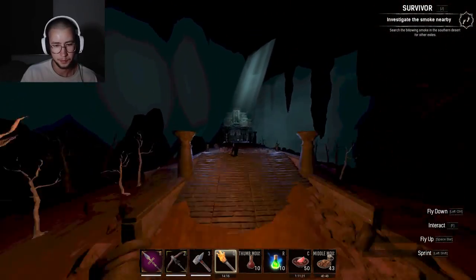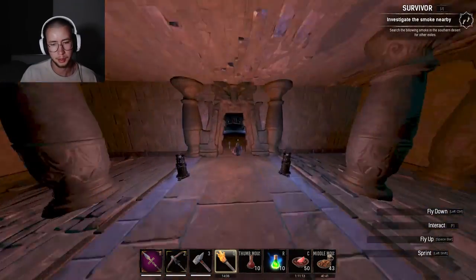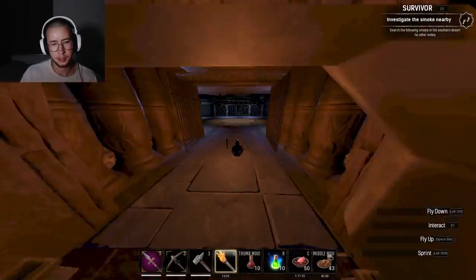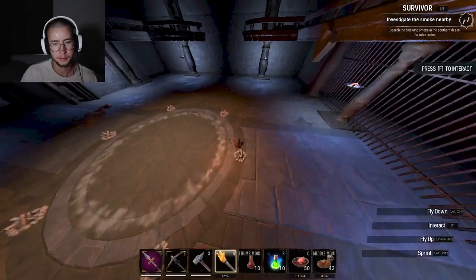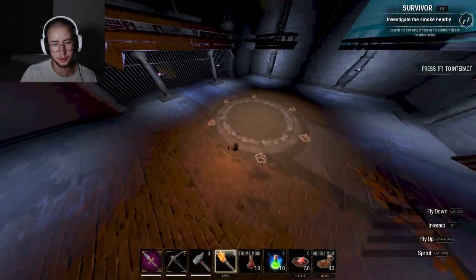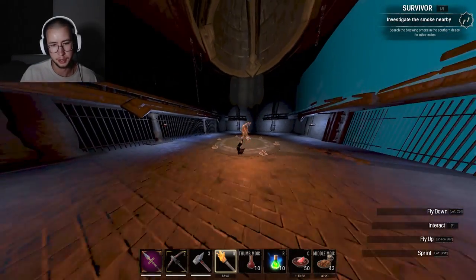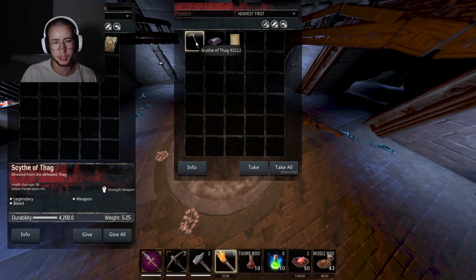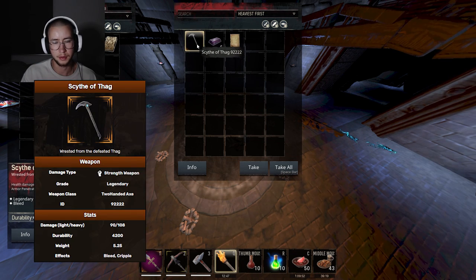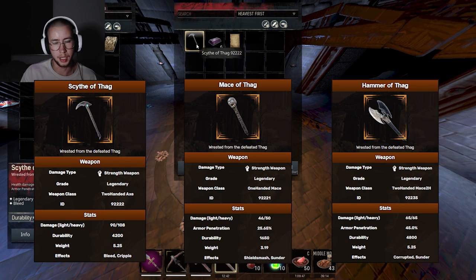You'll come up here and get inside this ring, and you'll light all these — don't mind my visuals, it doesn't show the flames even though there are flames. This spawns Thag, which is the final boss of this dungeon. By killing Thag we have a chance of getting a legendary from him — either Scyther of Thag, Mace of Thag, or Hammer of Thag. These are a really rare drop, and there's a good chance you get no legendary weapon from him.